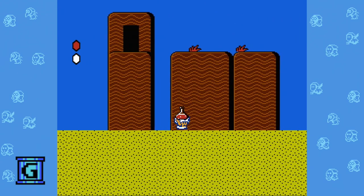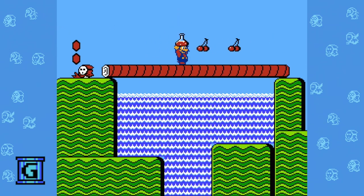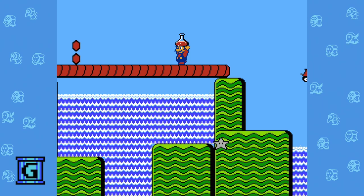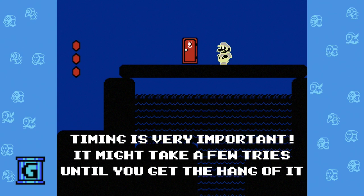One of the easiest places to do this trick is in stage 1-3. First, get your 4 cherries and get your potion ready. When you get the 5th cherry, a starman appears. Throw the potion down, get the starman, and go in the door. When you go in the door, the music will change, even though you're still invincible.